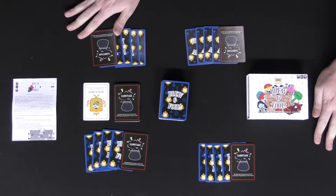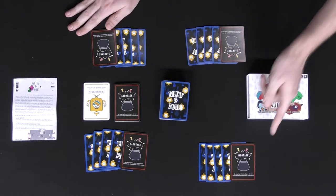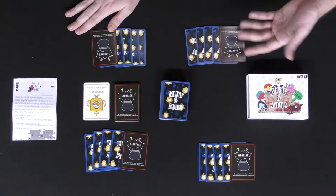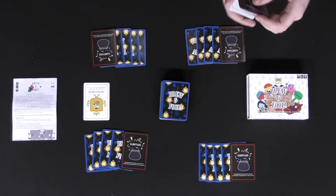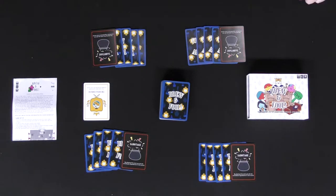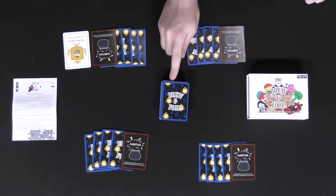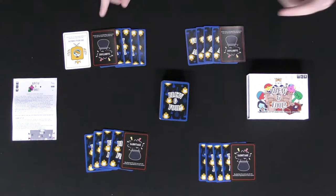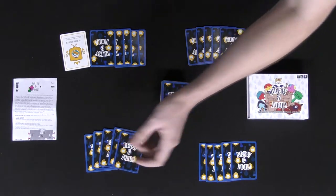Let's take a look down below. Here we have Brew and Fool set up for four players, and as you can see, each player is going to get a sabotage card. These cards all start outside of the main deck and are dealt one to each player. If you're playing with more than four players, you're going to add more sabotage cards, as well as additional ingredients if you're playing over six players. Then hand out the royal emblem to the youngest player and deal out four cards from the deck to each player face down.